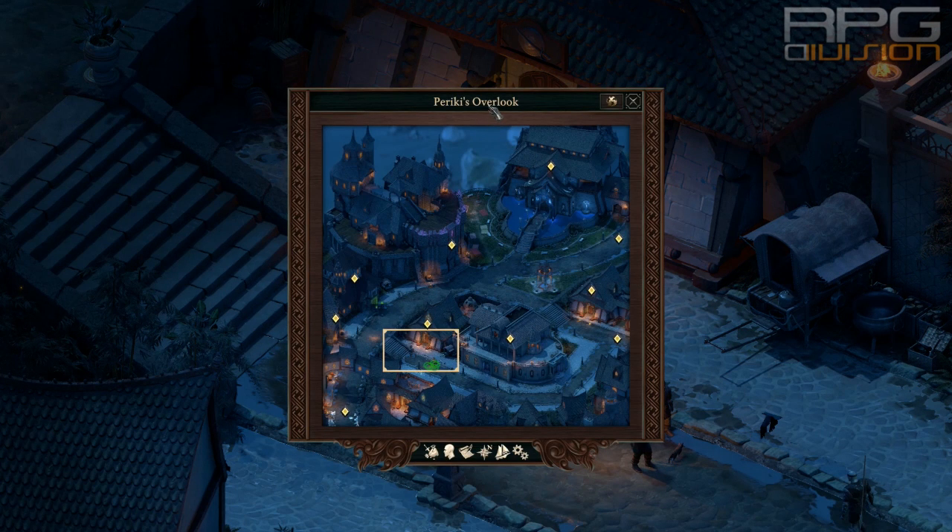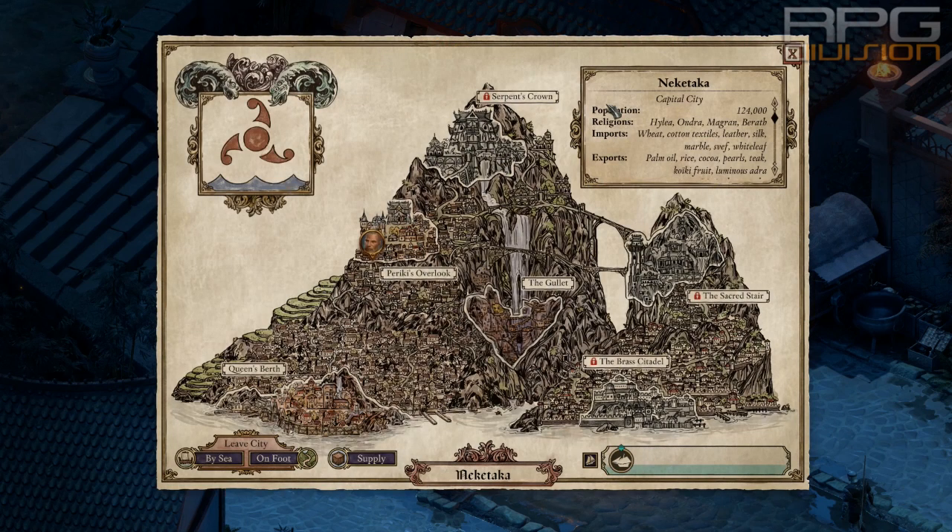Go to Periki's Overlook. This location is in Neketaka city — it is over here. I first went from Queen's Birth to the Gallet, and from the Gallet somehow I unlocked Periki's Overlook. I can't remember how, but either way, you can maybe just exit north from Queen's Birth and you will be able to get to Periki's Overlook.